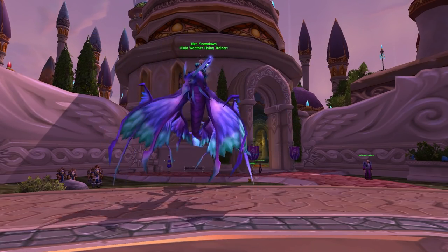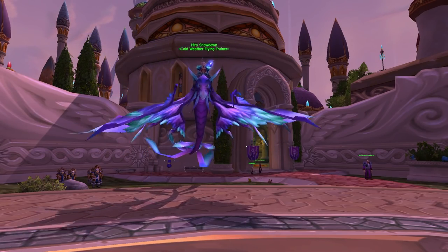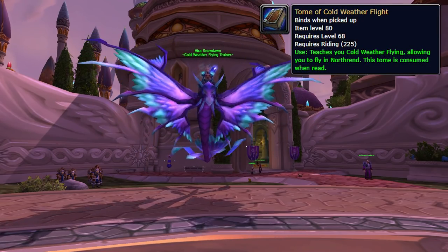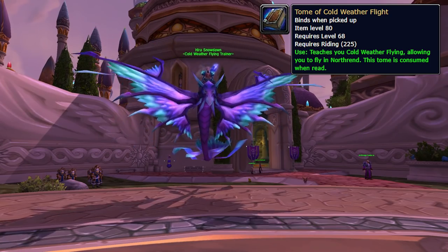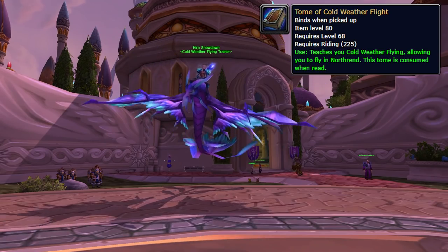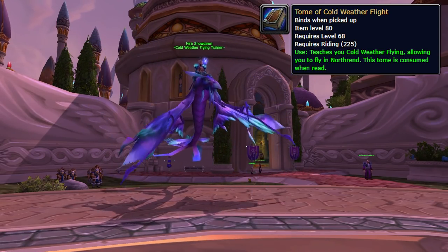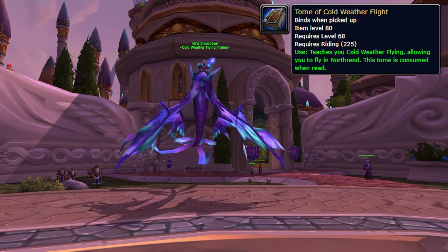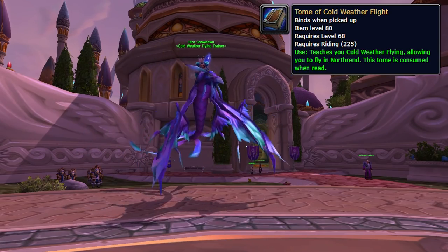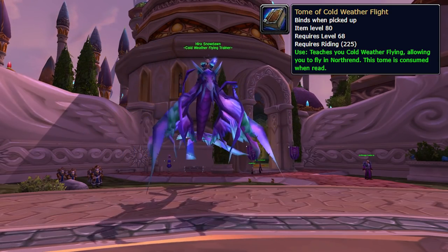One thing worth mentioning is that depending on where Blizzard goes with the patch phases, there will be a Tome of Cold Weather Flying — an heirloom item you can purchase for your alts. It's still going to be 1000 gold, but it means you can give flying capabilities to any alt that is level 68 or above, not having to wait till 77 like you will with your first character. So for those of you keeping a running tally, we're now up to 2000 gold per character for these two features.